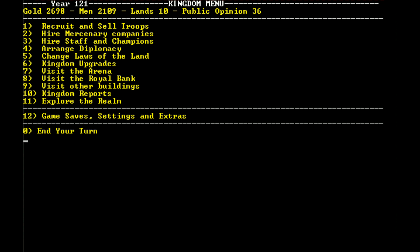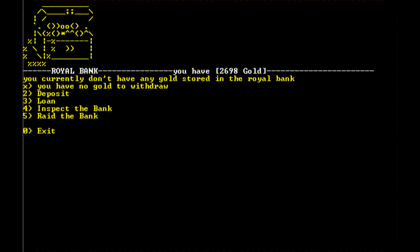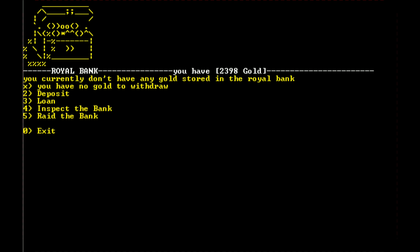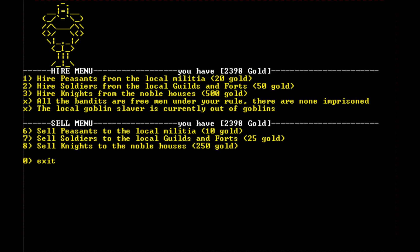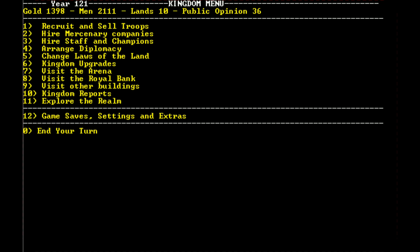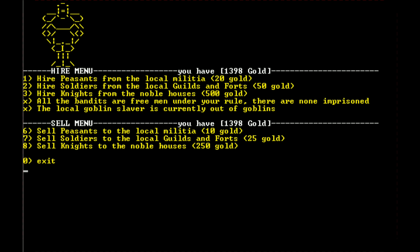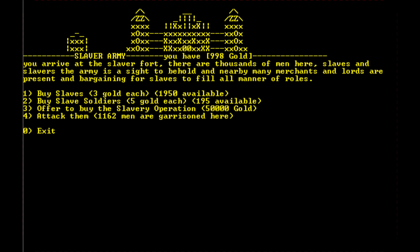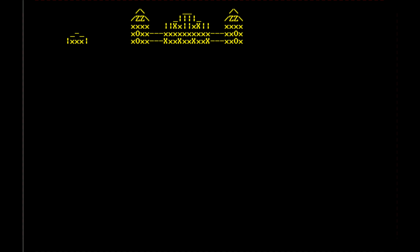That was a waste of 400 gold. Let's go to the royal bank. Our current loan is 666 — let's pay some back. We'll also recruit and hire two knights and 20 peasants. Let's also get 100 slaves.